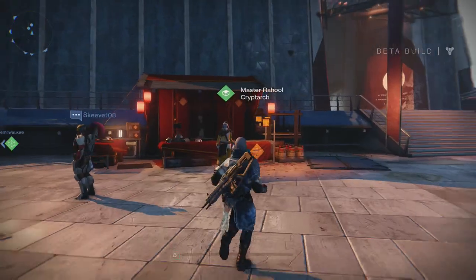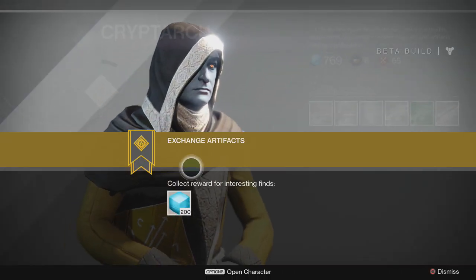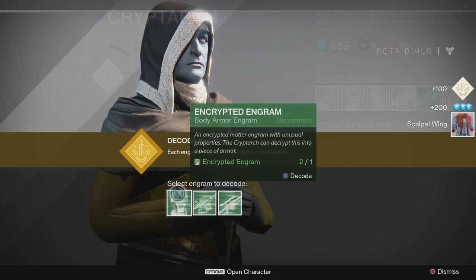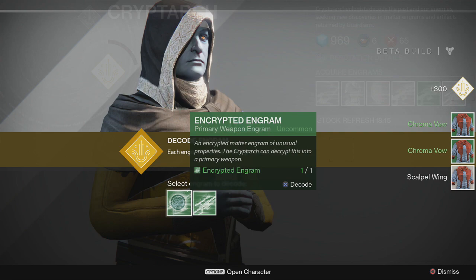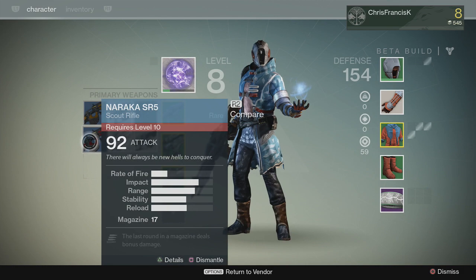Once you get some engrams you want to head back to the tower to turn them in. The more engrams you have the better chance you have at getting rare gear. Sometimes you'll get common gear, sometimes uncommon gear, and sometimes you'll be lucky and get rare gear. As you can see here I turned in this uncommon primary weapon engram and received a rare level 10 scout rifle.